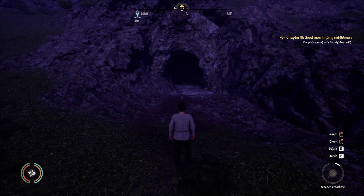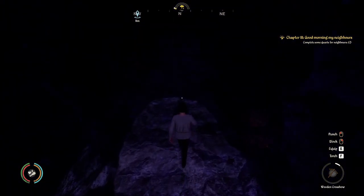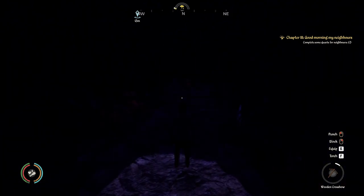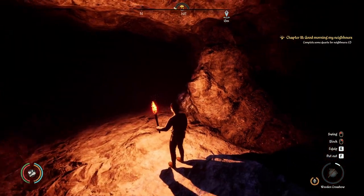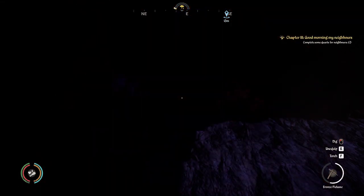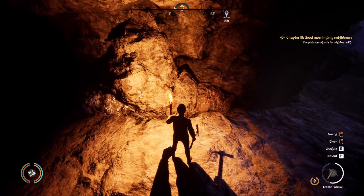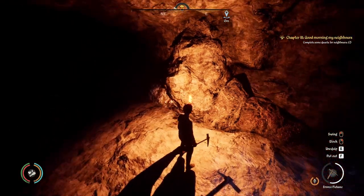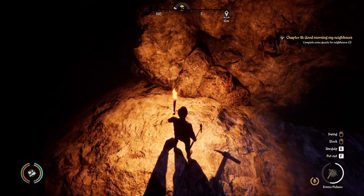If you find yourself working through the night, you'll notice it can actually be really dark in the game, especially if you are in the cave mining copper and tin — it is practically pitch black. You can pull out your torch to be able to see, and you can actually have your torch out with your pickaxe at the same time so you can mine whatever you need to mine.